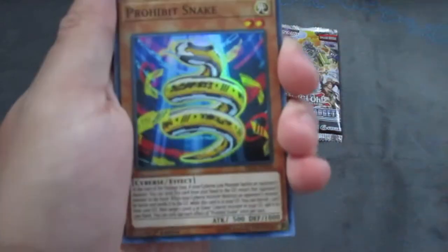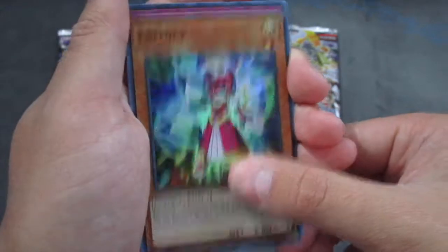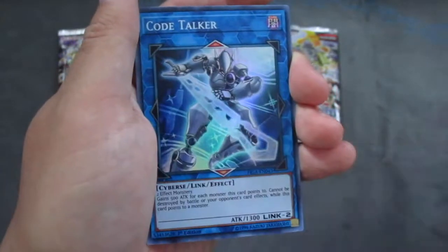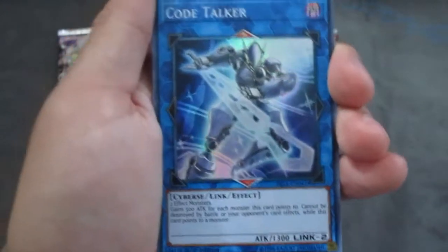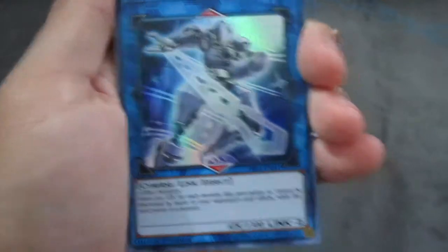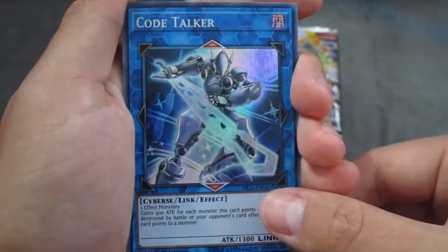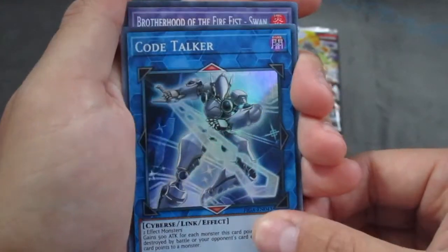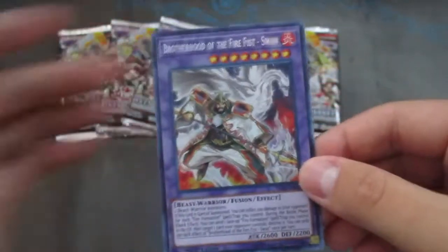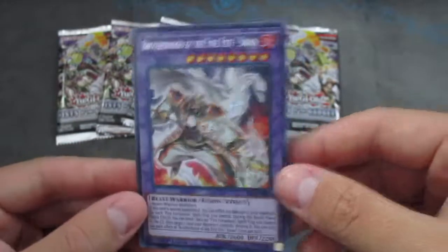Next pack: Prohibited Snake, Latency again, Psynet, Conflict Code Talker — no Decode, Xcode, or Transcode, just Code.